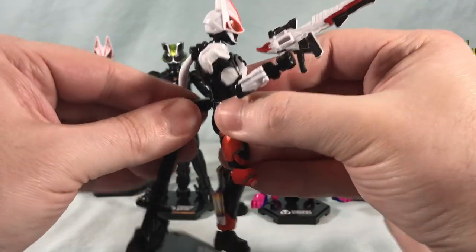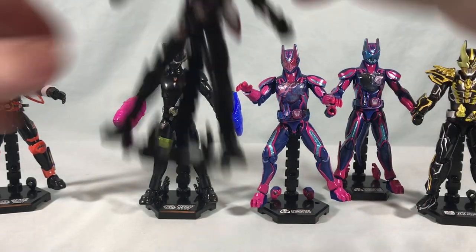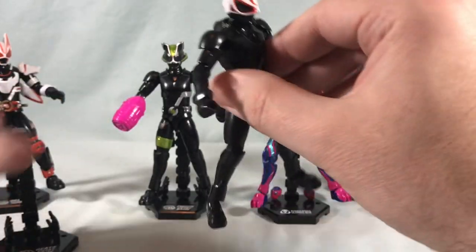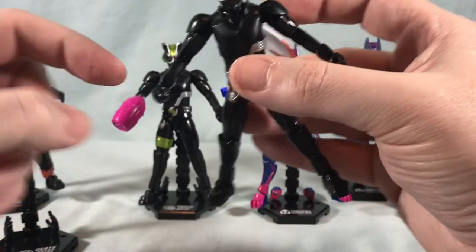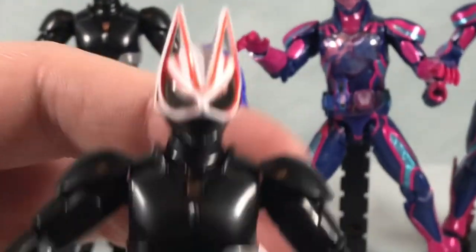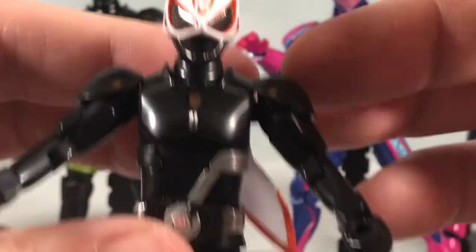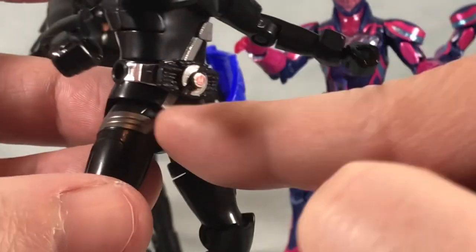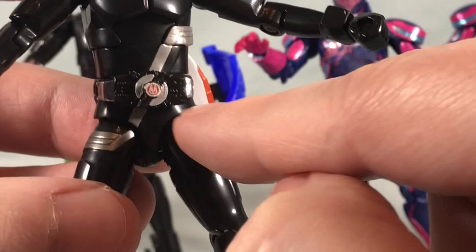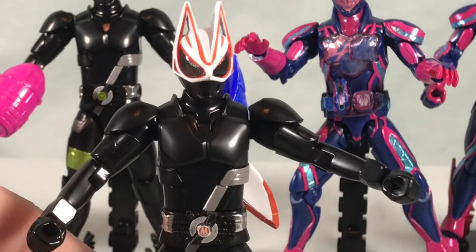We'll get to the switching around in a moment, but first I want to show you the two entry forms. Of course they give us Geet's entry form, and there's not a ton going on with this one. He comes with an open set of hands as well as a closed fist set of hands for holding items. You have the same scarf and the same head, but now we have black stickers for the eyes — this was still painted red and then I had to put the black compound stickers over for entry form. Pretty light on stickers for these, which is nice.